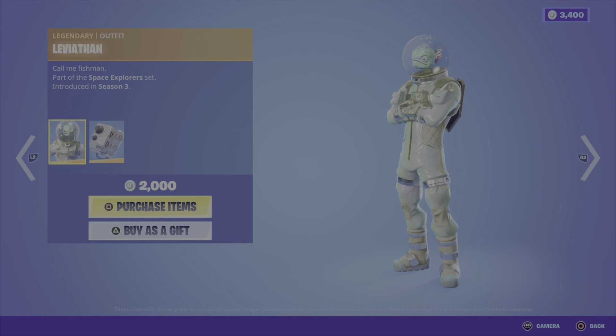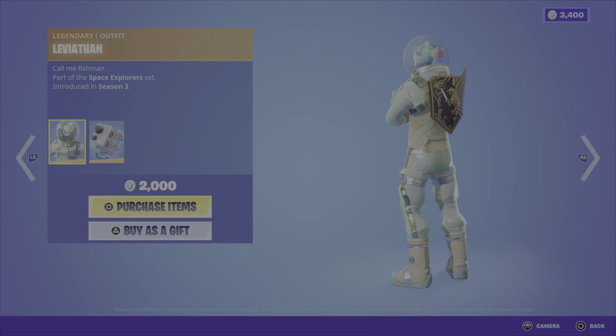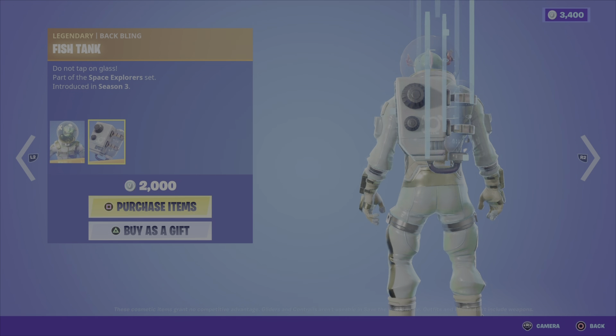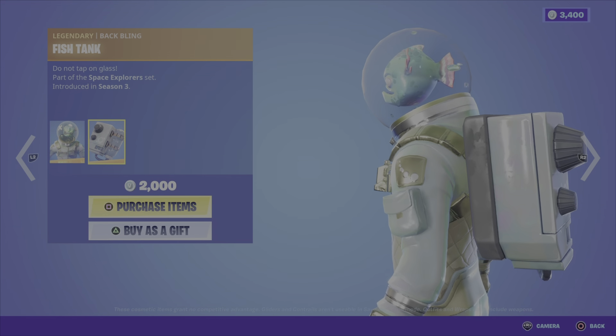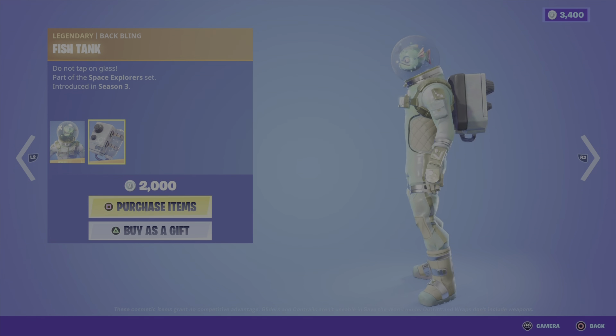Now onto the daily items. We have the Leviathan outfit from the Space Explorer set, Season 3. Funny looking outfit for sure, and then it comes with the Fish Tank back bling — kind of hilarious. 2,000 V-Bucks for these two items.